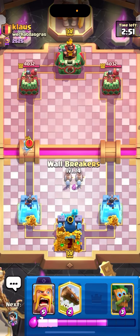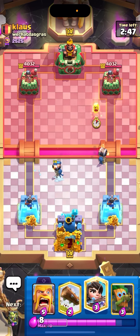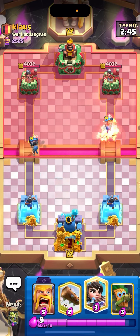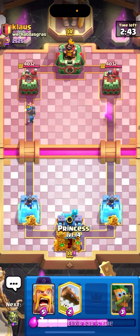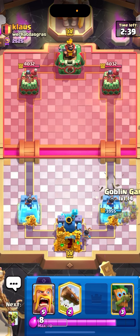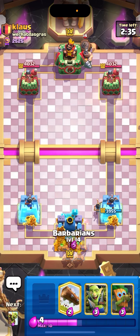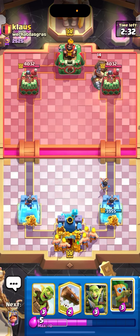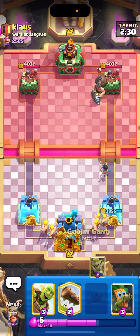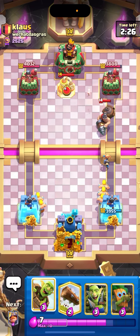Alright, next game we're against Klaus. Let's go for Ice Spirit, let's go for Wallbreakers split — see what he wants to do, what he's playing. Double Spirit. Haven't seen this in a while. He wasted his log though. I think he has a Fast Cycle Splash deck. Let's actually split our Barbarians here, and go for the Mini Miner so we can get back to our Evolved Barbs — AKA the Broken Ones.